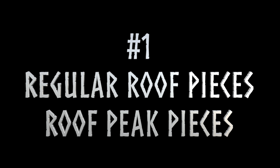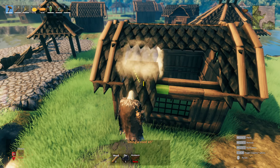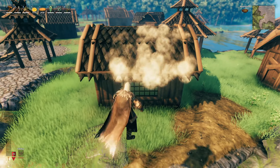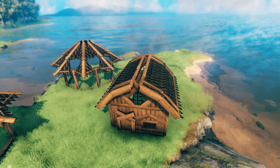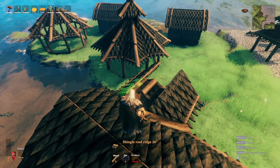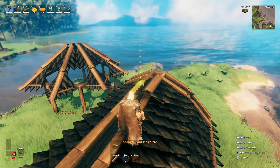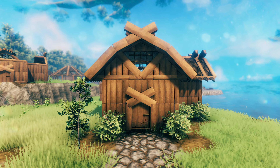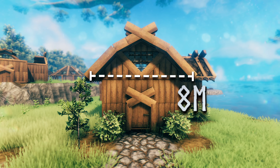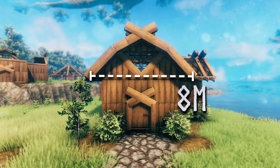Regular roof pieces are great at filling in the most obvious gaps in your roof, but they can sometimes leave you with gaps or overlapping roof pieces at the very top. Roof peak pieces are great at filling in the gaps at the tops of your roof, but they don't always fit. As long as your building is an even number of meters wide, you will always be able to fill it perfectly with either regular roof pieces or roof peak pieces.